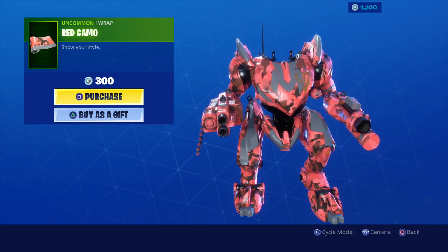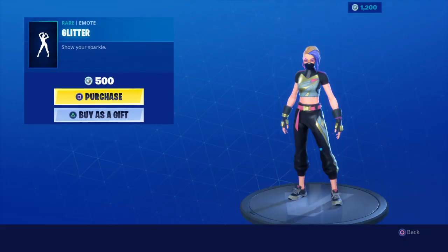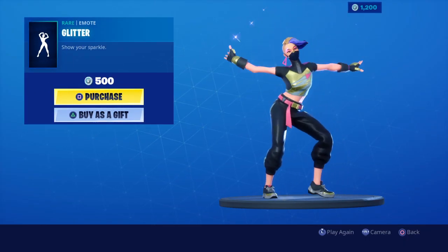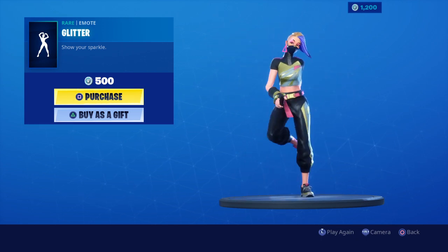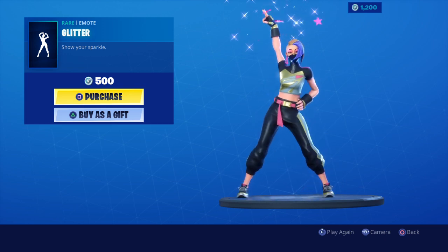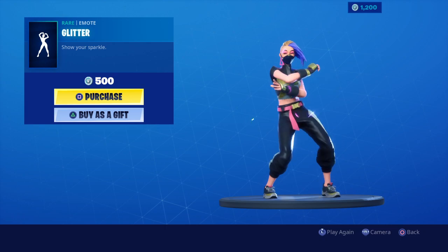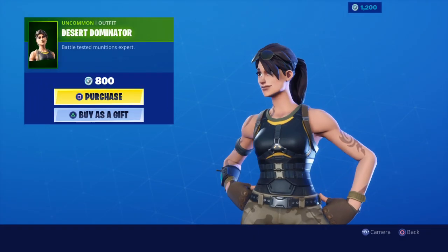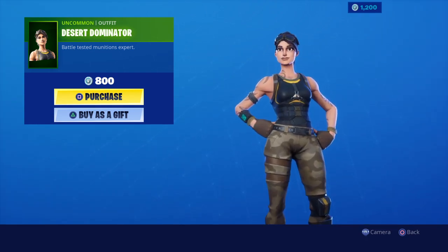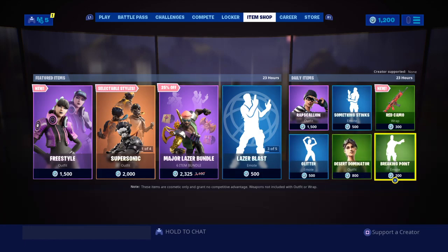That brute right there disgusts me. It's not as overpowered, but Glitter is coming back to the shop. There's the Desert Dominator — nice skin — and then the Breaking Point.